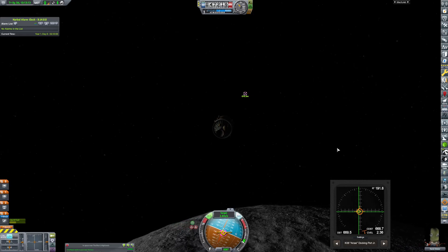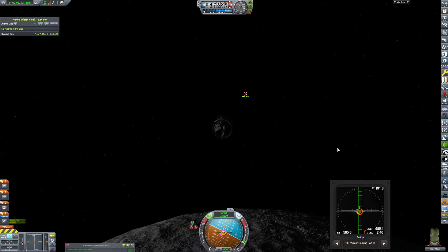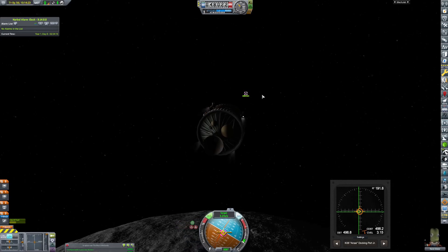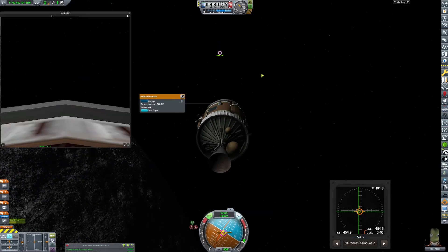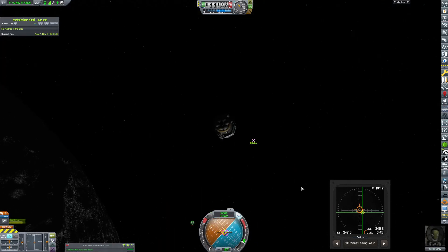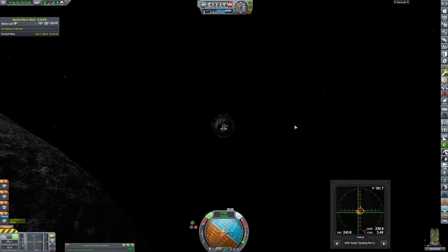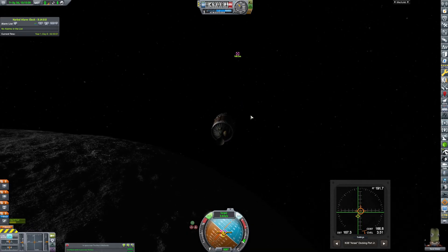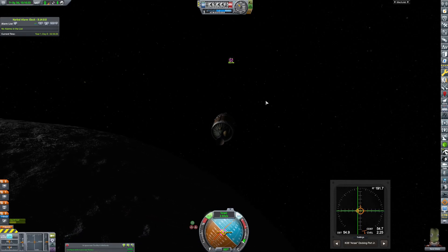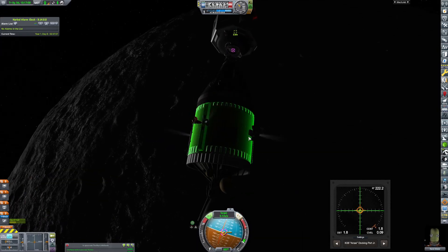It takes like a day and a half to two days, even three days sometimes, for Dragon to get to the ISS. It takes like five or six hours for Soyuz. But even then, it's just crazy — the idea of just launching from the surface and being somewhere in 10 minutes is pretty cool. But it's really only feasible on a low-gravity, low-atmosphere environment like the Mun.